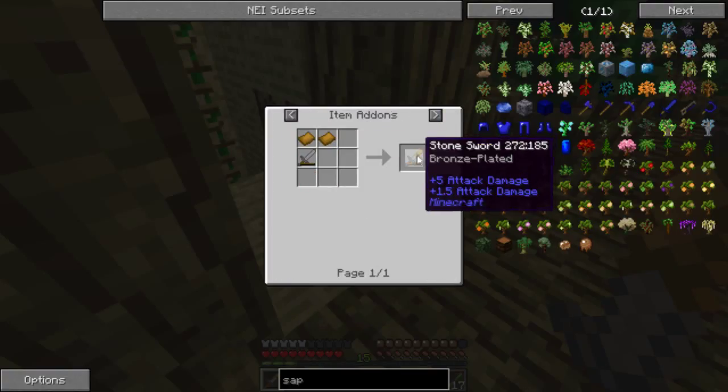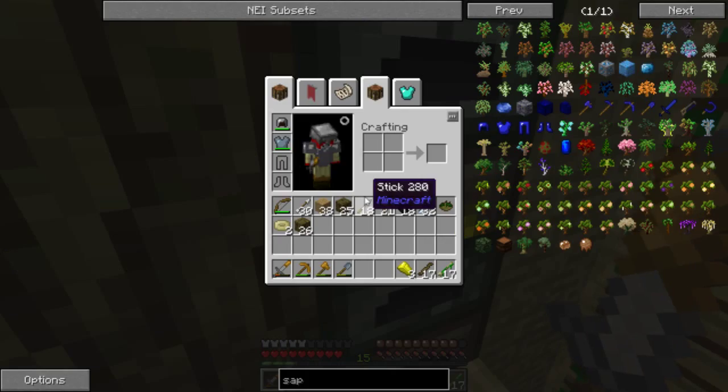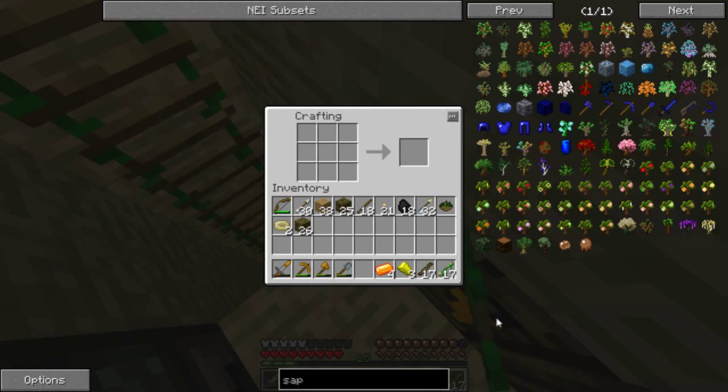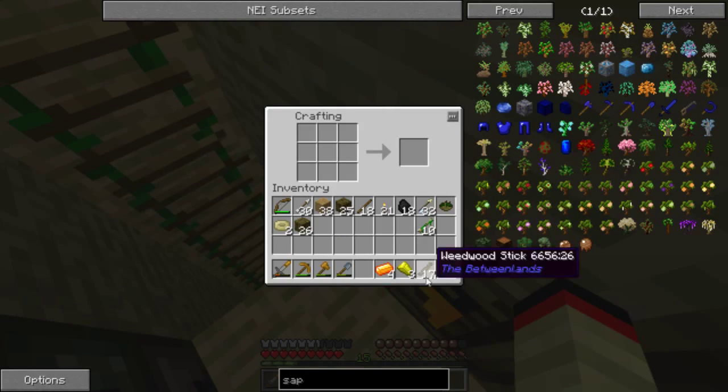This bronze plating gives it 1.5 extra damage, so that's 6.5 — one more than octane. I might end up making octane armor, but for now we'll make a pair of pants out of this. That looks nice. And I guess we'll make a pair of boots too.